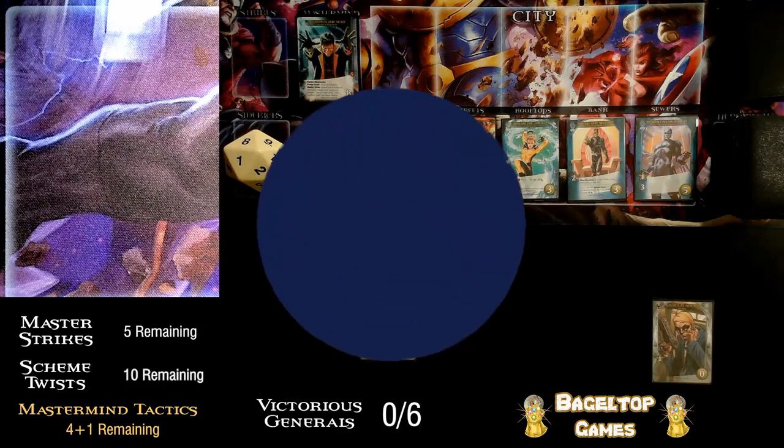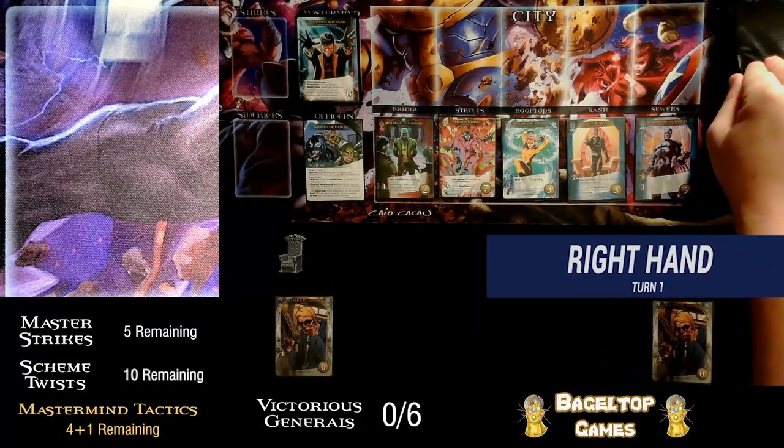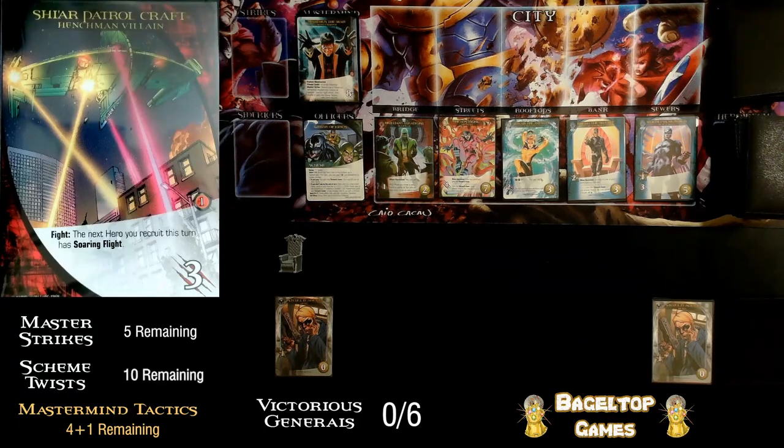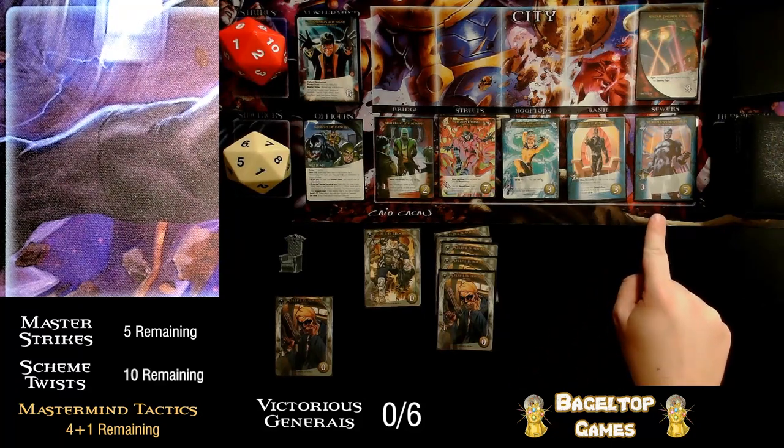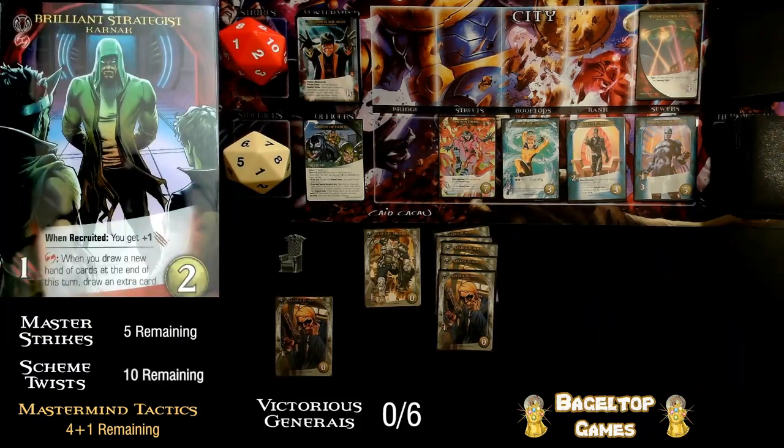Now it's time for the right side. I hope I start pulling some master strikes to get those out of the way early. We have a henchman — the Shi'ar Patrolcraft from the X-Men expansion. The Soaring Flight keyword means the fight effect is: the next hero you recruit this turn has soaring flight. When you recruit that hero, instead of putting it into your discard pile, put it into your next hand as an additional card — kind of like teleport, except it only triggers when you recruit. Five agents, one trooper. I can't do anything with that attack, but the recruit is a different story.